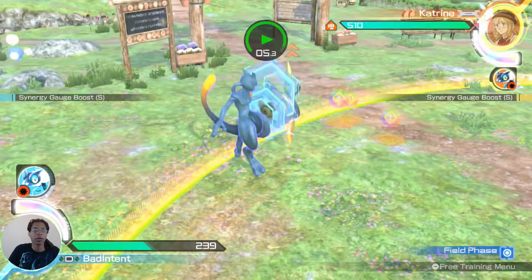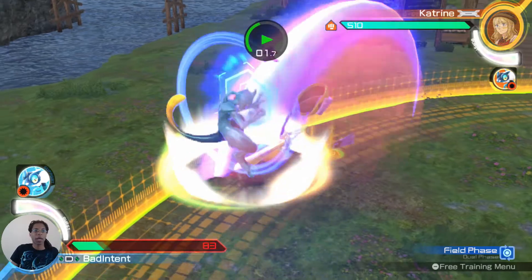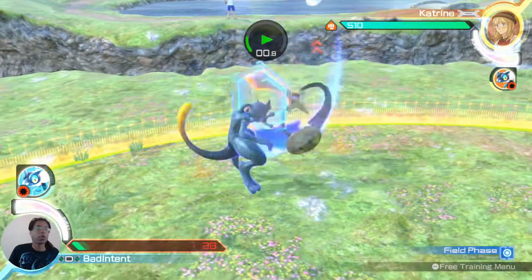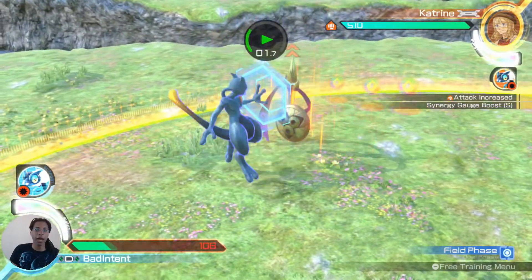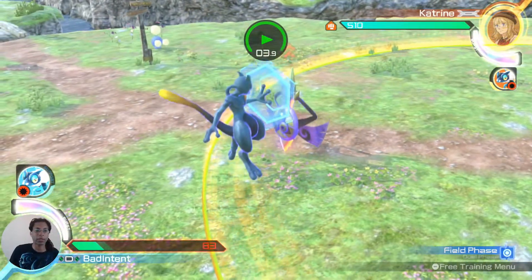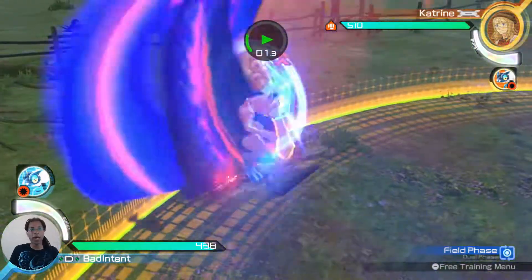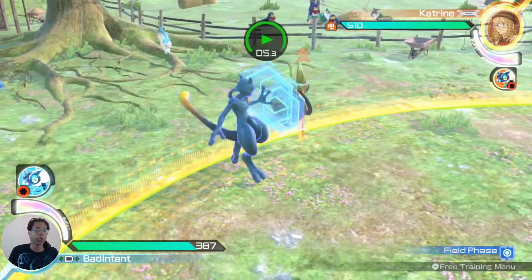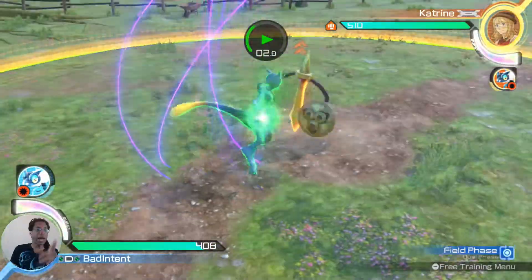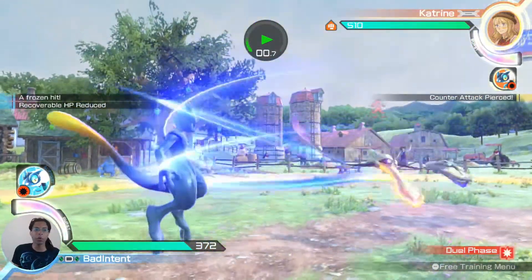When you first start playing against Aegislash, all this stuff looks the same. When you start blocking Fury Cutter and it pauses like that, that is 5AAX. That move is minus 8 on block. When they have all that purple and they do it really quickly, that is 5AAA — that is minus 12. You can't grab the 5AAX because they can go for a homing cancel and you're going to get hit. But the 5AAA, you can grab. The problem is, how do you know which one is coming out? You can't counter to stop both of them.